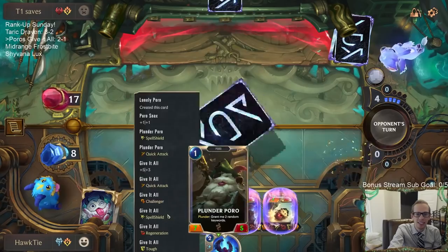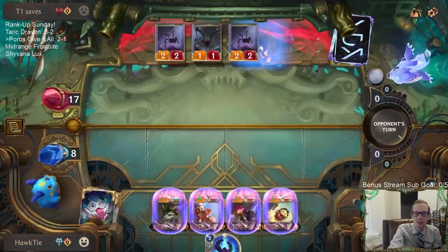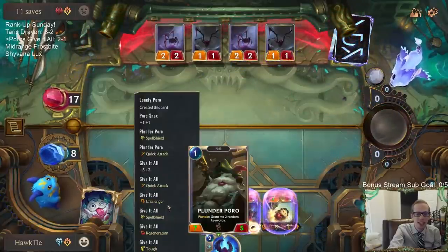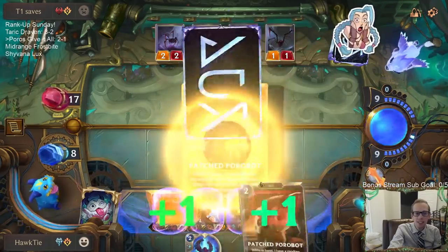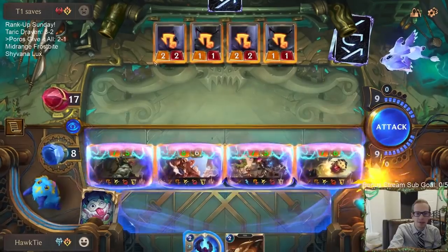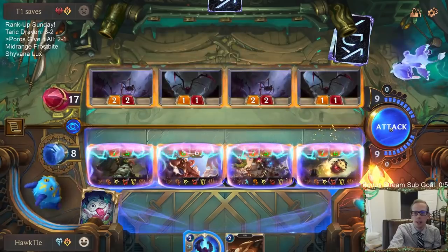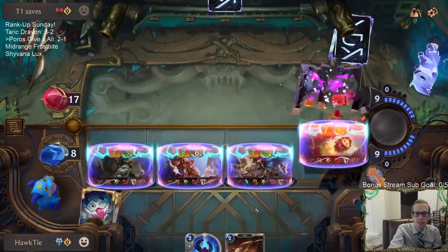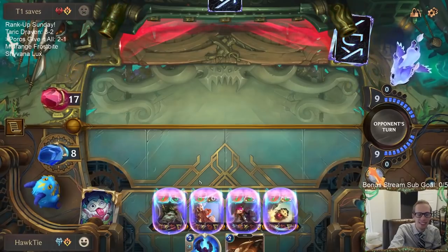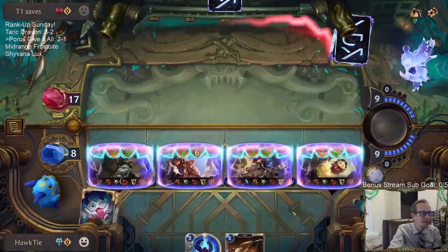I kind of wish they didn't just throw away their whole board - I kind of wish they could attack. Quick attack, challenger, scouts - that's pretty awesome. I guess they're Elusive too, so I don't really need to be challenging, but I want to because I get another attack. There we go, GGs!